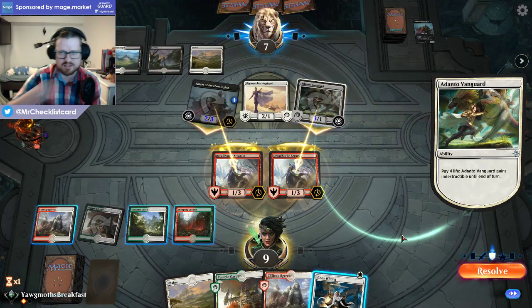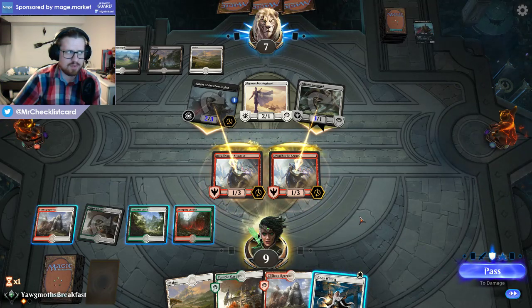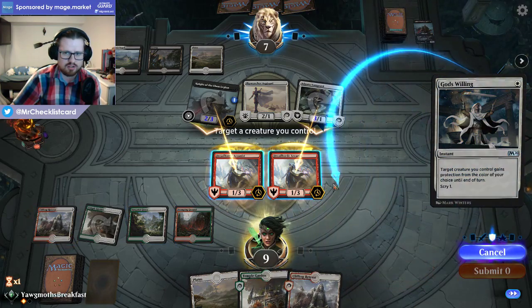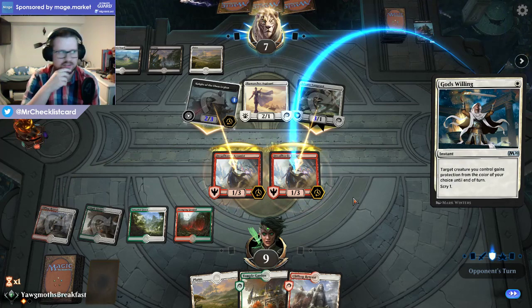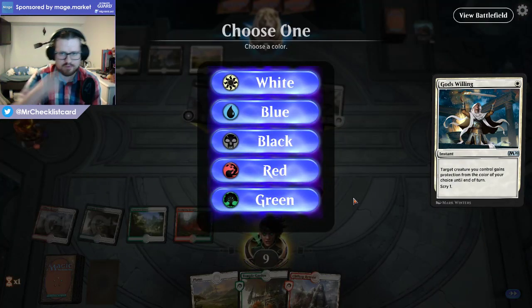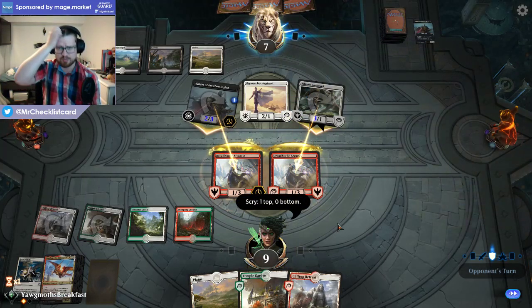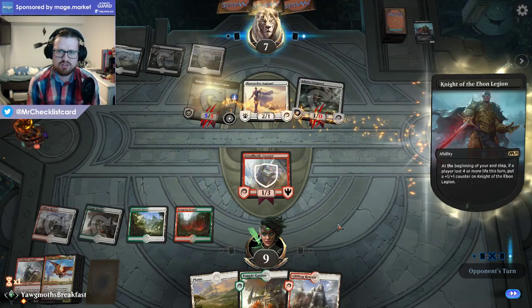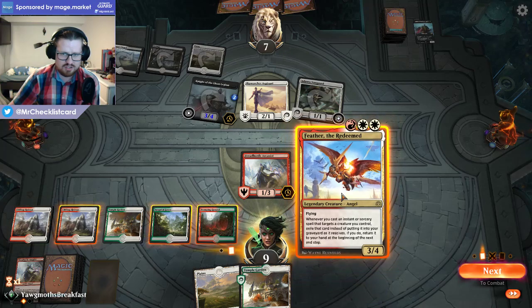I wonder if they're going to just pay four life again — they are. I guess that's the way you can beat it, just having them pay four life too many times. Here I'm gonna block Vanguard, block Aspirant, take some damage from the Legion — might not attack with the Aspirant to be honest. Then I can use God's Willing. They're not gonna attack with that. Block here. I could also block the Knight of Ebon Legion — that time-walks them, saves me a bunch of life. I'm kind of into the whole time-walking thing like forcing them to spend the mana. That also keeps my other Arcanist more safe.